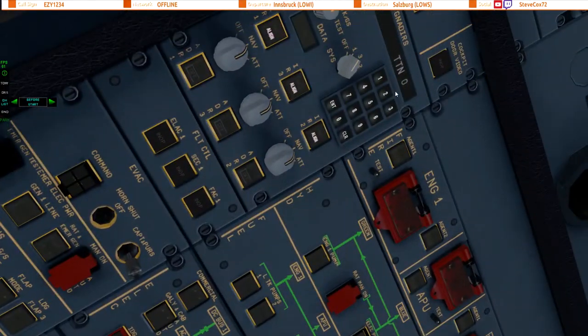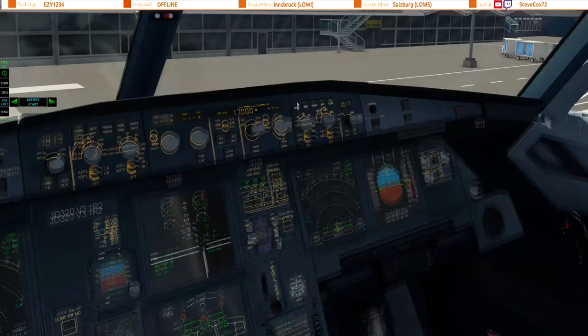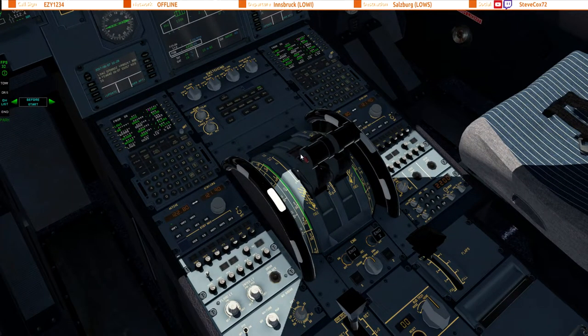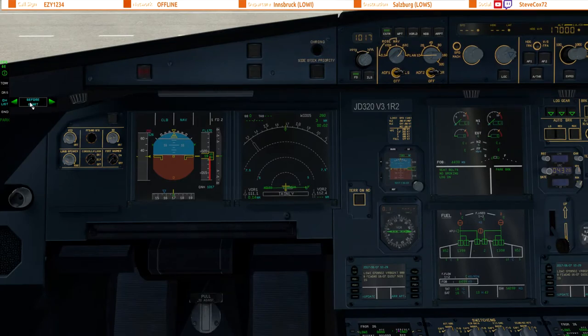We are now ready to do the before start checklist. A quick scan — looks to be okay. Seatbelts on, APU on, all lighting sorted. Fuel goes to auto and the ADIRS is in nav mode. Throttle levers idle, spoilers and flaps retracted. Before start checklist: cockpit preparation complete, gear pins and covers removed, signs on, ADIRS nav mode, fuel quantity 44,980 kg, takeoff data set, baro reference set, windows and doors closed, beacon on, throttle levers idle, parking brake on. Checklist completed.